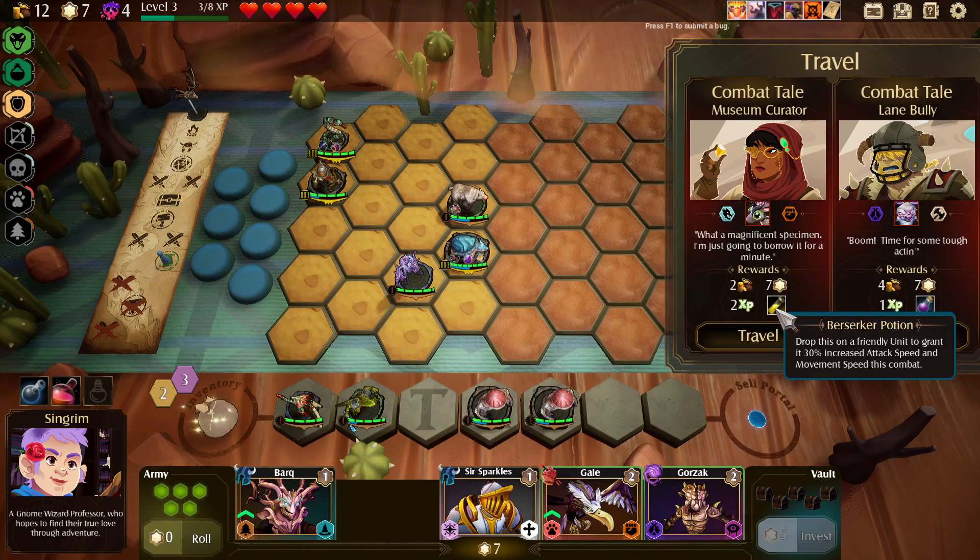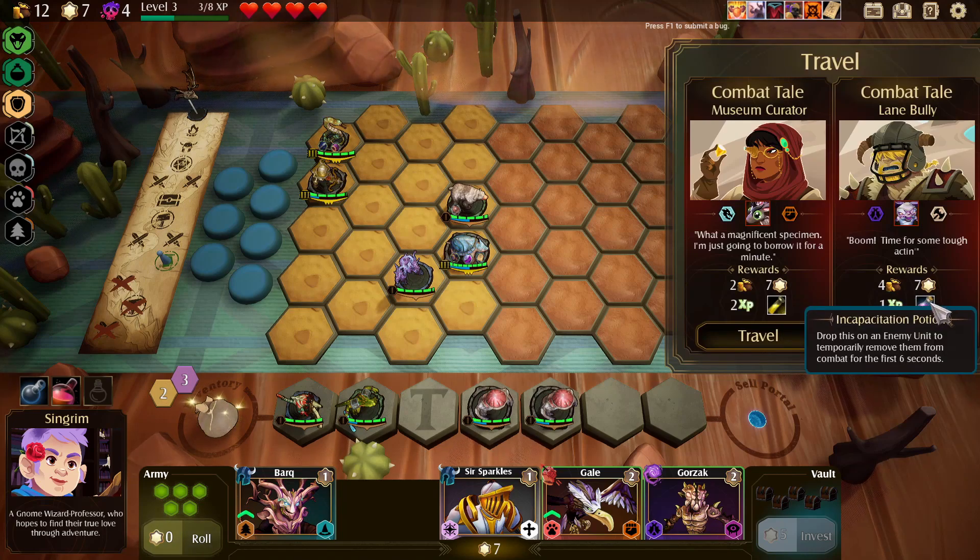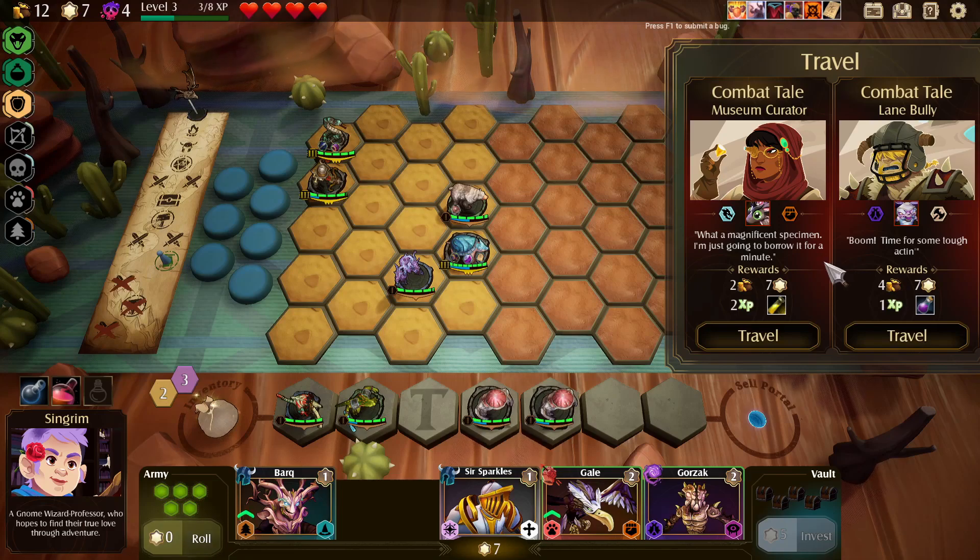All right, who can we fight? We can get a berserker potion or an incapacitation potion. I think the berserker potion is gonna be better.